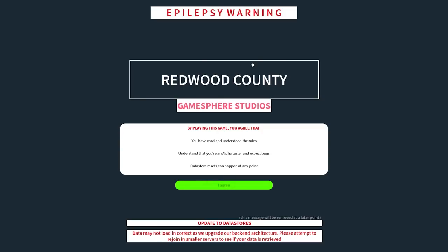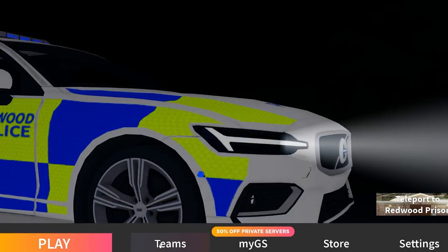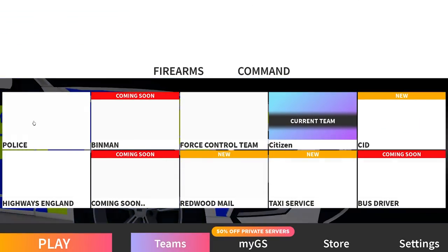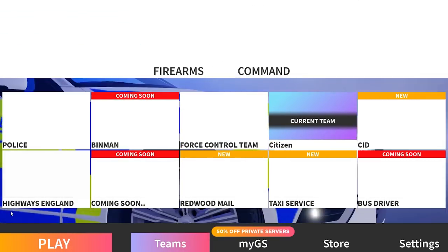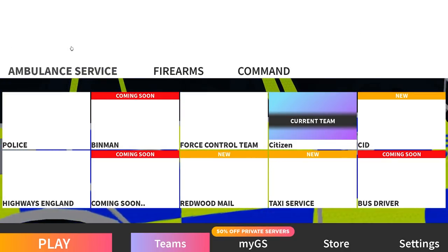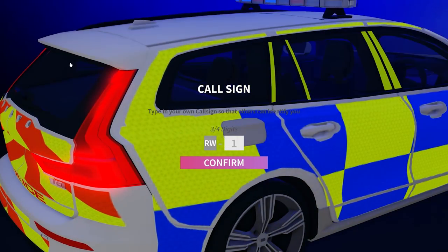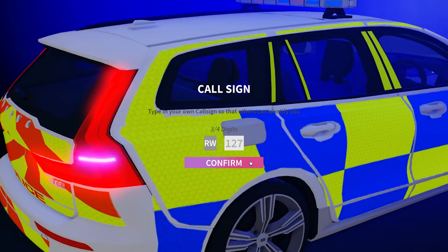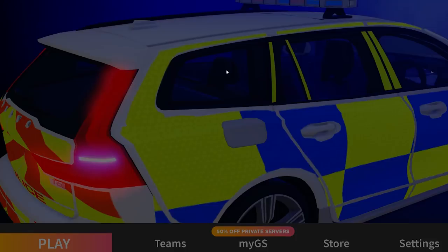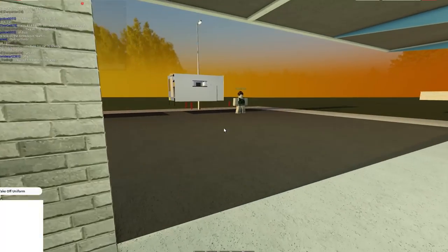The next game is Redwood County. When you load in you have to press agree, then you'll be brought to the main page. To join the ambulance team, just press teams and it'll bring all the options up. Click on the ambulance team in the top left, press join, type in your call sign, press confirm, then press play and you'll be taken to either the hospital or the ambulance station.